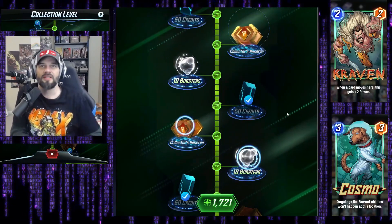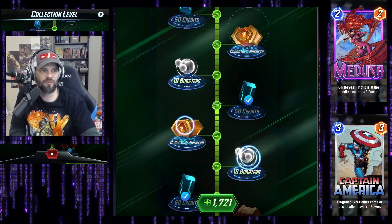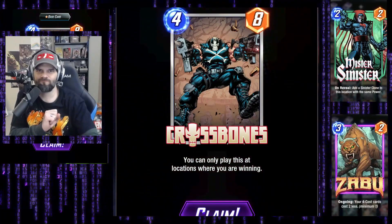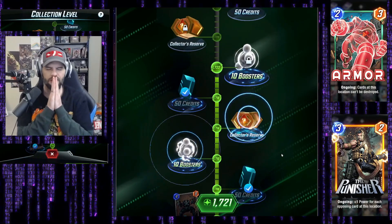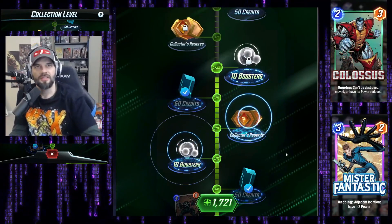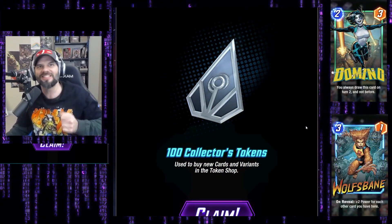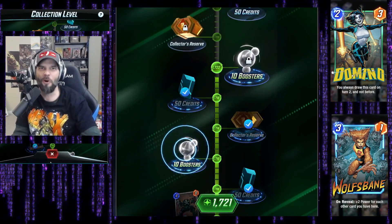Are you with me? You're gonna help me get this. First one's up — collection level 1702. Are you gonna help me get Kang? Let's do it! Come on — a card's nice. Last one. I'm praying right now. Let's see — come on, 100 tokens, give me 100 tokens. Click!